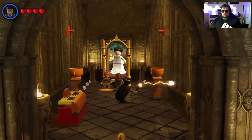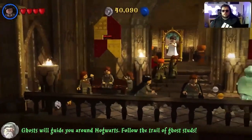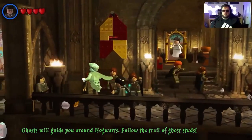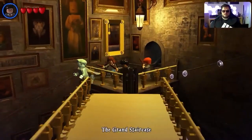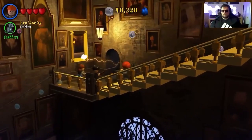On to Hogwarts. I'm not worrying about studs as I'll be buying the majority of things after we finish most of the game, so I'm not too fussed about them right now — only ghost studs. We need to collect 500 of them for the trophy Ghostly Treasure. We get that on the way to the first Quidditch level, where we get the trophy Quick Quidditch for beating the level in under 5 minutes.